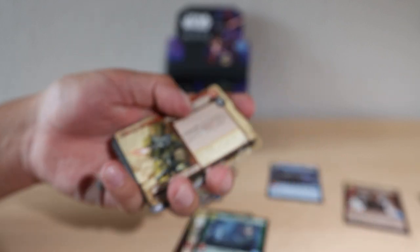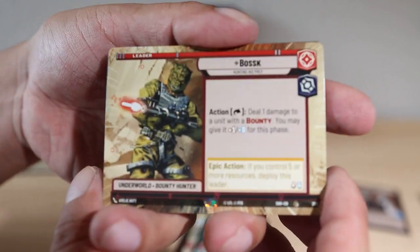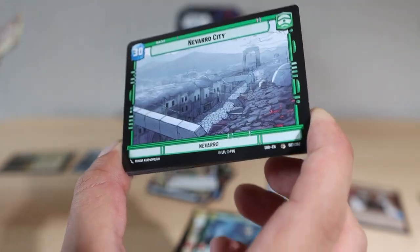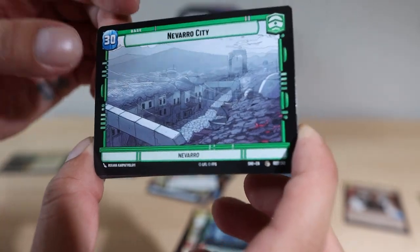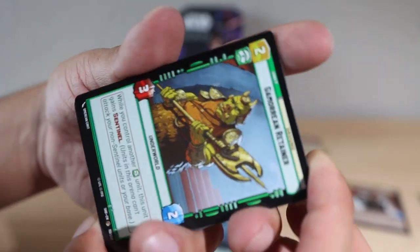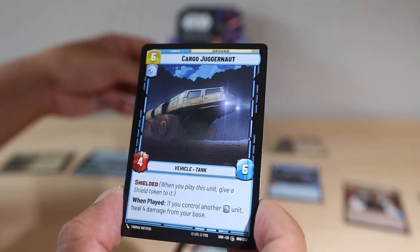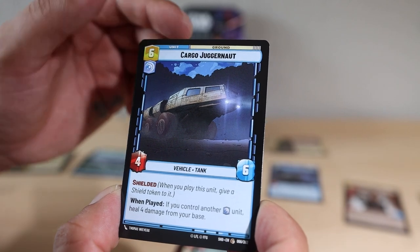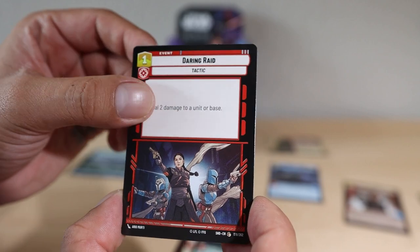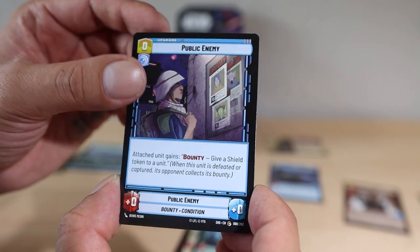We got a Boss hyperspace up next — that's a beautiful leader card as well. Navarro City as our location, Gamorian Retainer. I also know that they've started revealing cards for the next set and Ahsoka's in it — and I am a huge Ahsoka collector. I do have another box of Shadows of the Galaxy, and since they're under a hundred dollars right now they're pretty accessible and affordable.